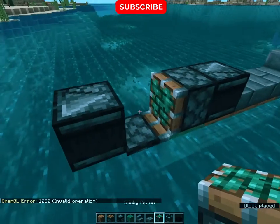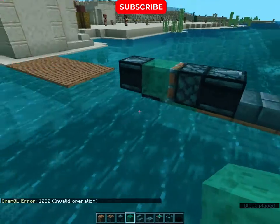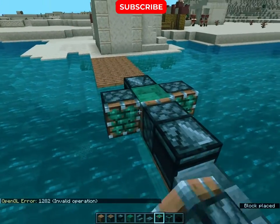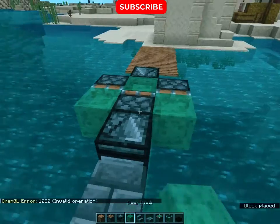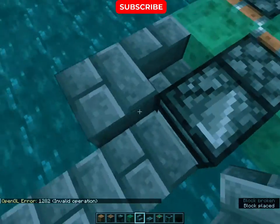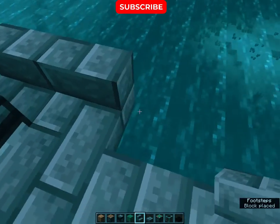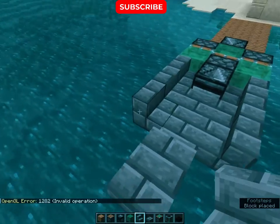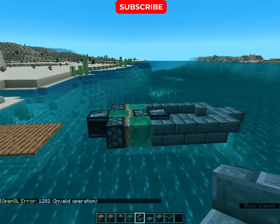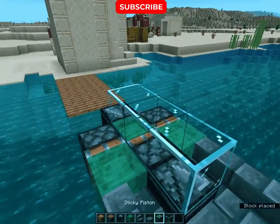Place an observer, a sticky piston, and a slime block — now it's almost ready. Just place some stairs like this so it will look like a boat. Lastly, place three glasses and three slabs.